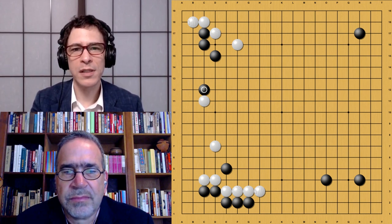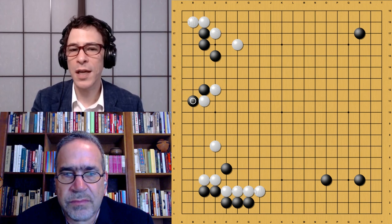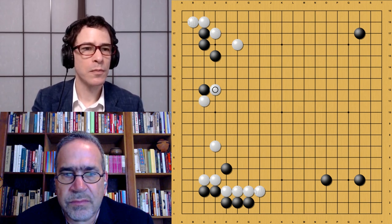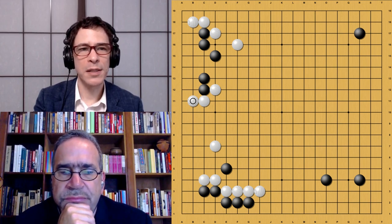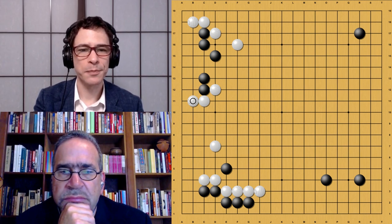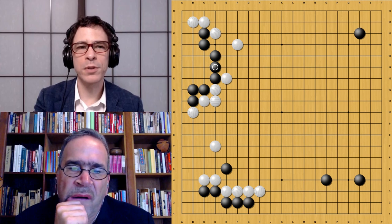In the game, black plays the attachment. This move has become pretty popular — the standard way many people like to handle this. The pros and cons are very subtle, so players used to the old joseki can keep playing it; it's not a big difference. When white plays naturally with the hane on top, black's hane underneath is a tesuji. Just pulling back would be heavy, because white would then play down here and there would be no satisfying way for black to make life on the side.